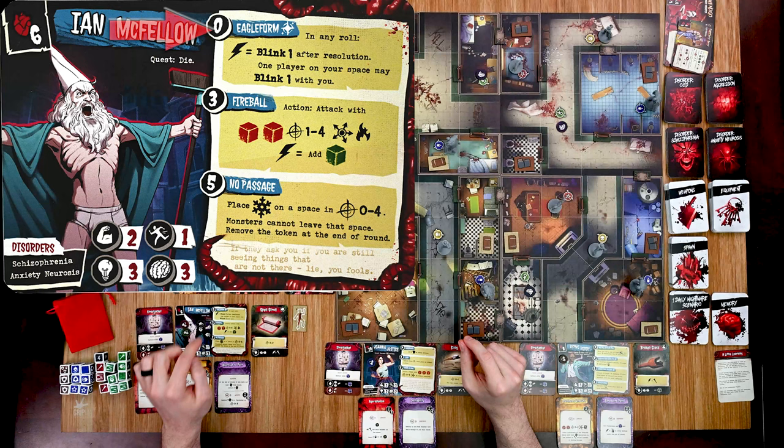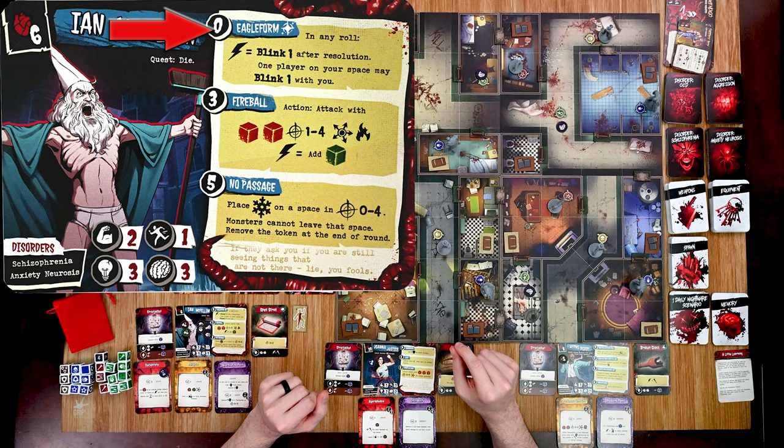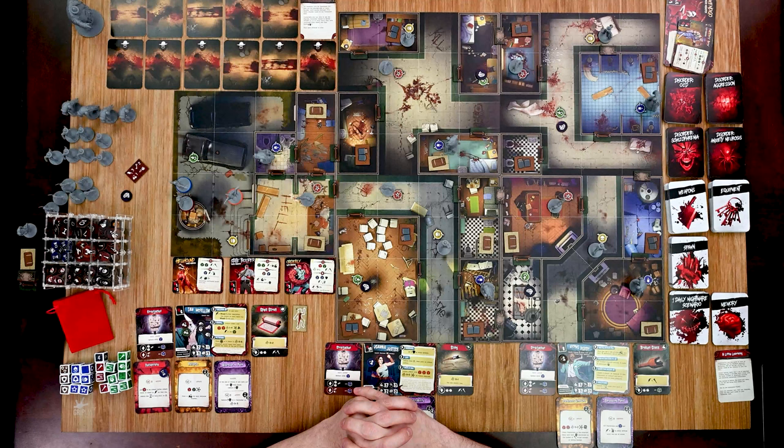I could do the Eagle Form ability — if I get a lightning bolt I can spend it to blink. After resolution, one player may move. I'm going to go ahead and move one space, spending the lightning bolt. That is the end of my turn, and now it moves over to Hypno Bobby to go.